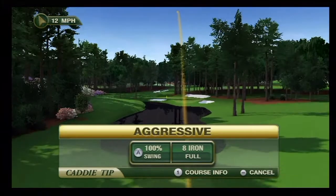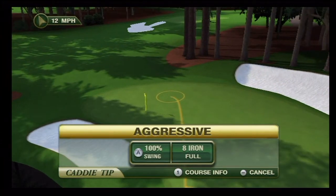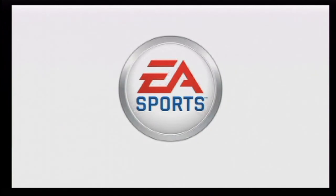If we go back to our caddy, we can see that the shot he suggests is actually what we just saw — you want to go behind the flag and have it roll back down. So that's the green heat map. I hope you guys enjoyed it, and I will see you next time. Thank you.